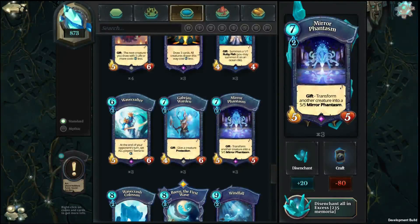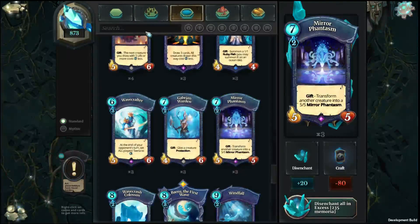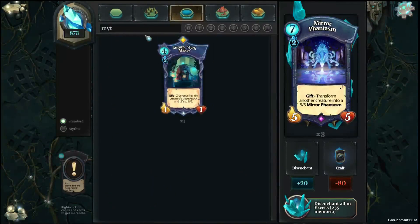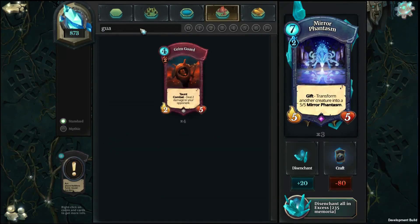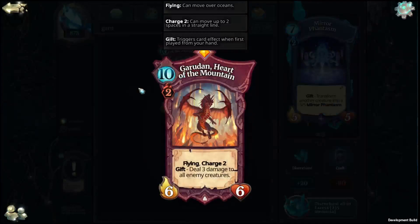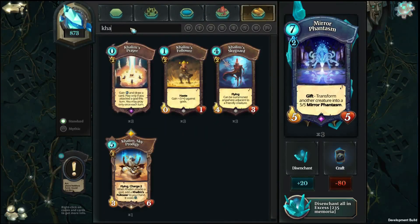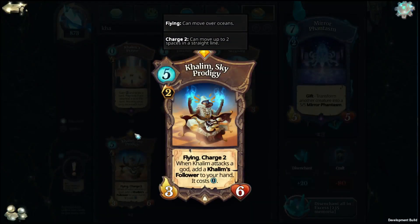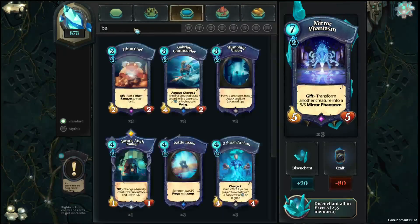Now for the top tier legendaries I'd recommend crafting — ones you'll probably never regret. For blue, that's Smithmaker Aurora. For red, it's Garodon, the legendary dragon. For yellow, it's Kalim, Sky Prodigy. These are the three tier-one legendaries across the colors.